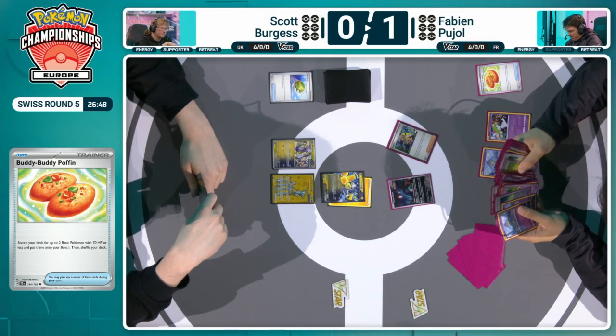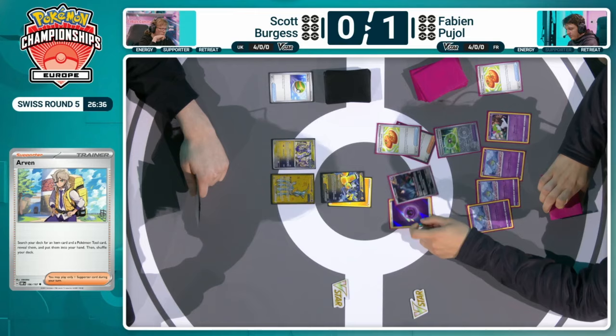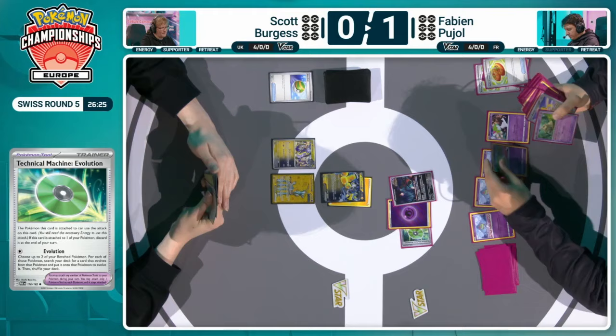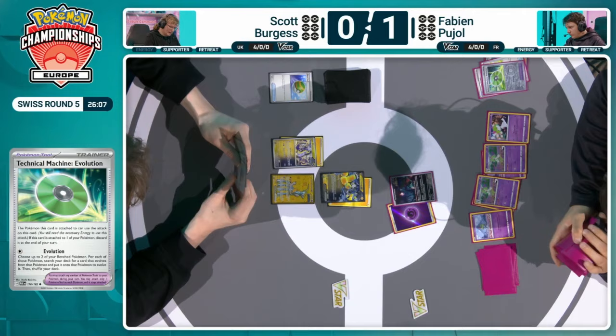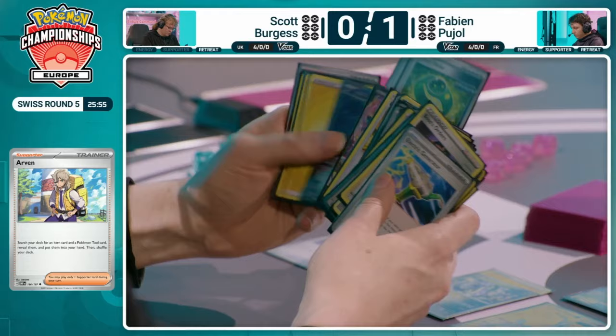It's very much a very different build to how we've seen Gardevoir in formats past. Technical Machine Evolution was theorized to be part of previous Gardevoir lists, but it's so important in this format where you need to be able to get set up quickly. In this particular deck, it allows you to evolve into those Kirlias a few turns earlier than you would normally expect, and then you can evolve on the next turn straight away — no rare candies appearing in the list. As an Arvin is played down by Scott, can we just take a moment to appreciate Arvin?